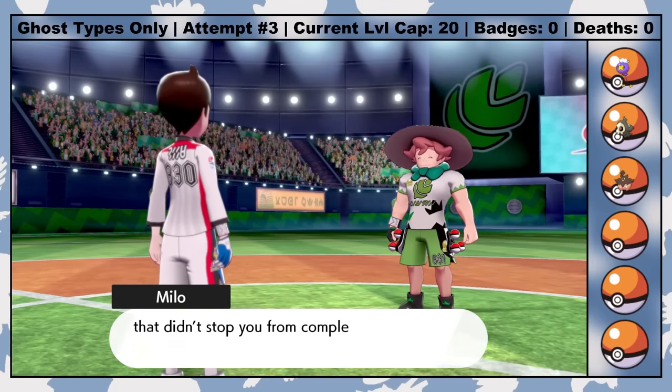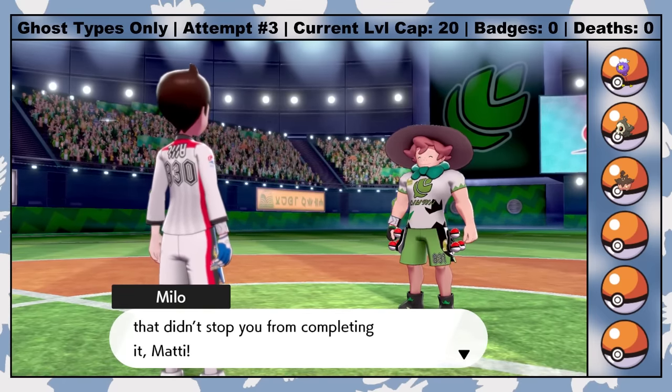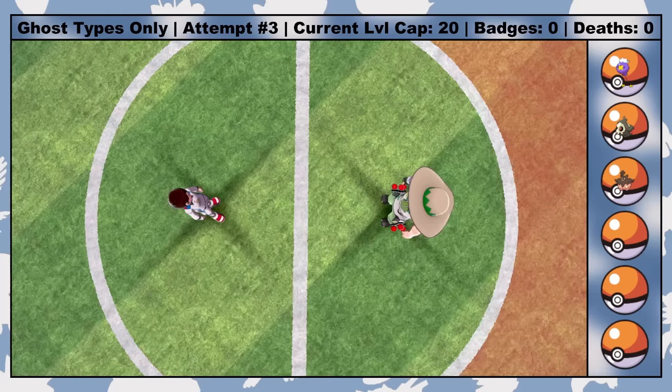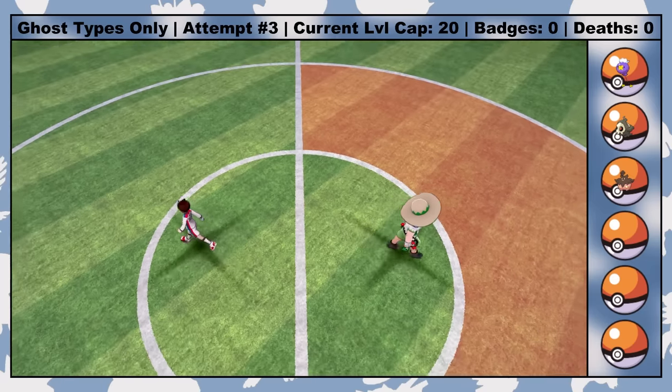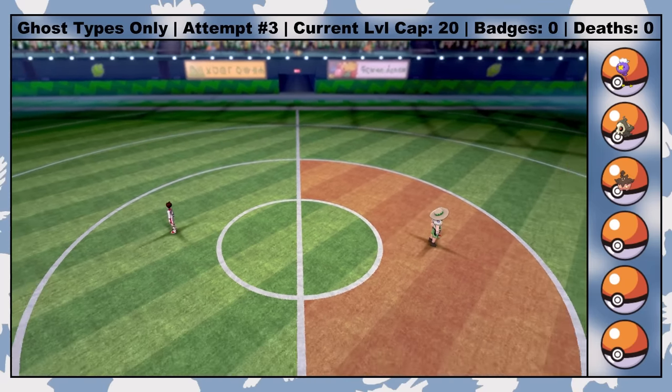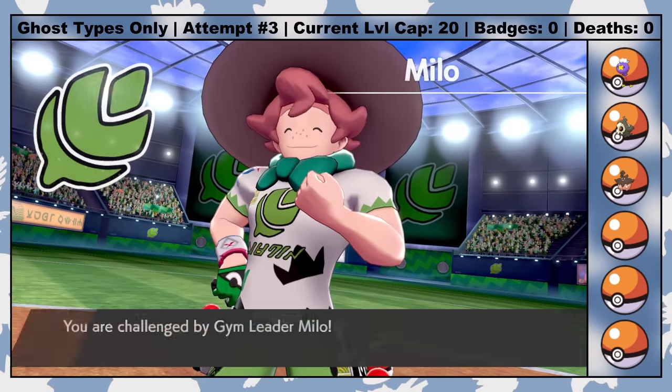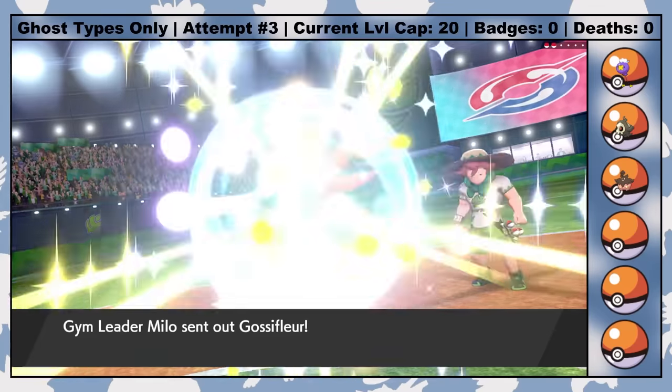As with all the gym leaders in Galar, Milo Dynamaxes his team's ace. And while I could also Dynamax one of my Pokemon, Dynamaxing tends to make these games a walk in the park, so I won't be using Dynamax against enemy trainers. I will be using it in raid dens to farm for items, but in all other instances it's banned.